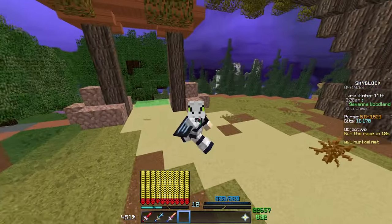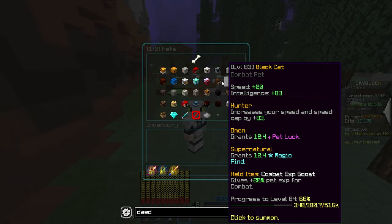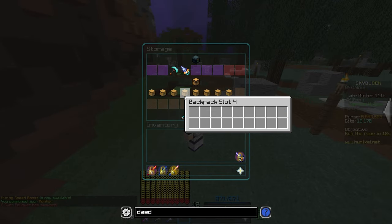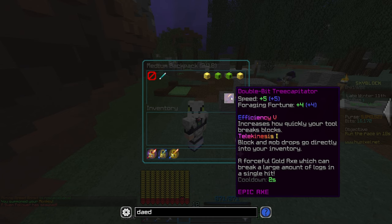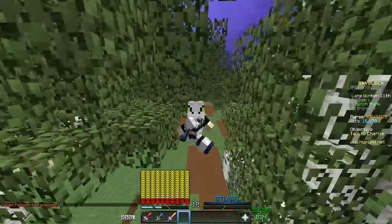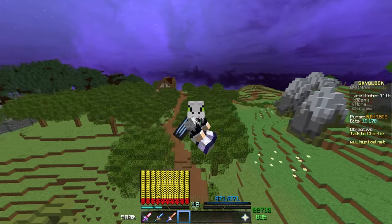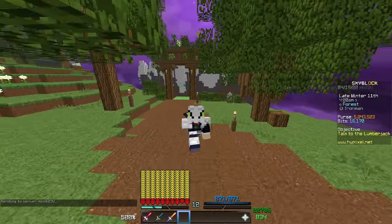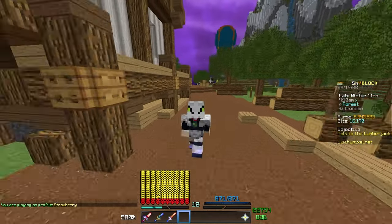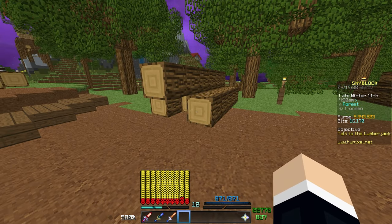We have a lot of grinding ahead and I'm going to start with regular oak wood. For this grind we're using full Young armor, the legendary monkey pet, and our tree capitator with the double-bit reforge for more foraging fortune. If you want XP, toil will do the job, but since I want to get this done as fast as possible we'll stick with double-bit, which is unlocked through the new NPC reforges from the blacksmith.